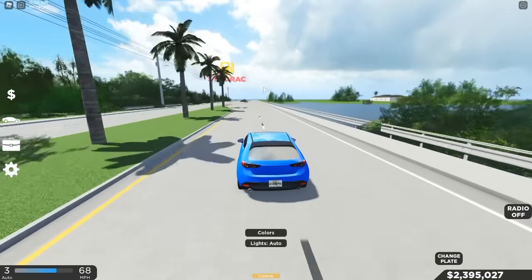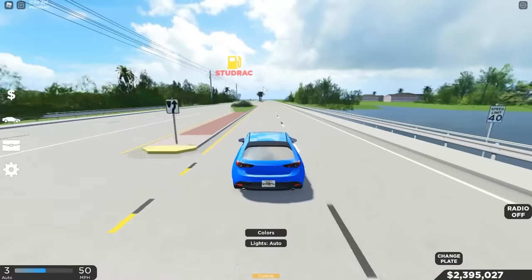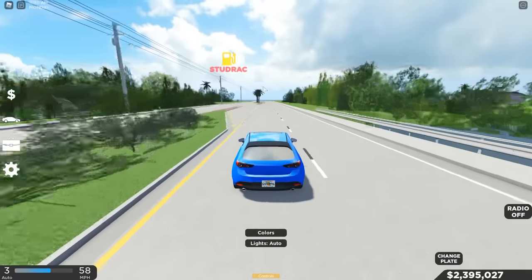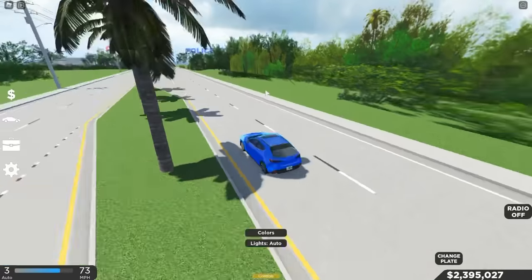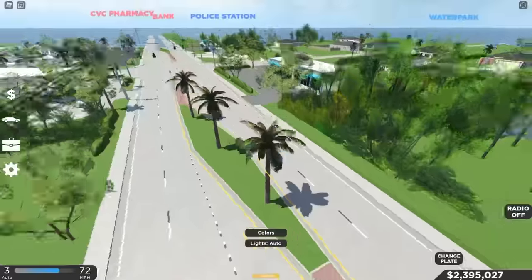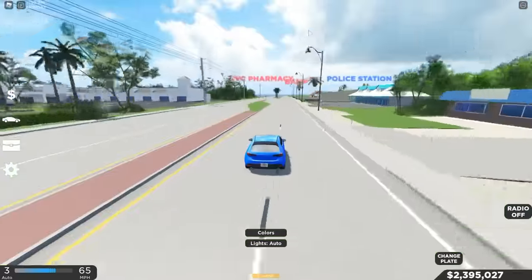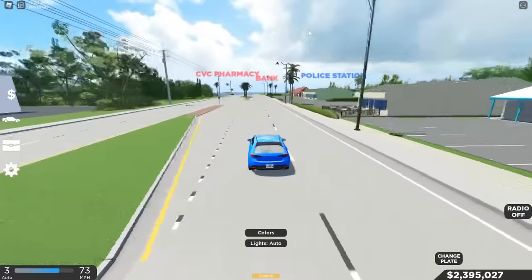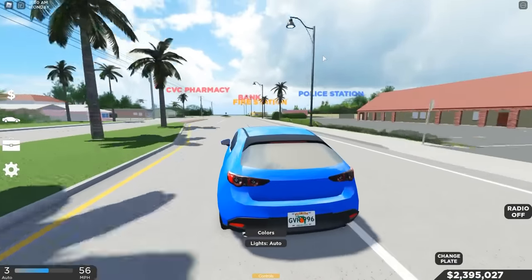Over there we have a gas station. These beginner cars do not run out of gas, but when you buy new cars they will run out of gas and you'll need to go to gas stations to refuel. Some other markers should appear too — there's a CVS pharmacy, police station, bank, and water park over there.